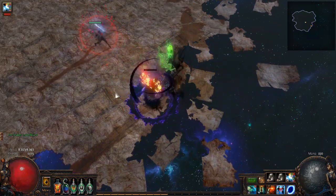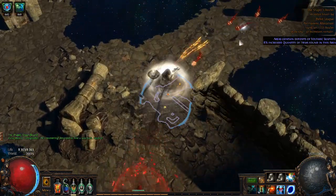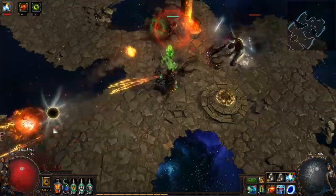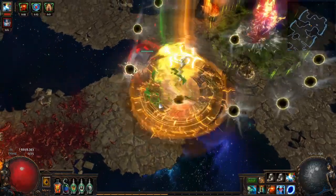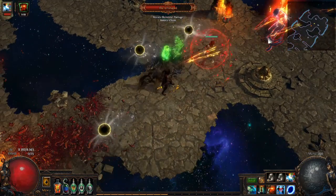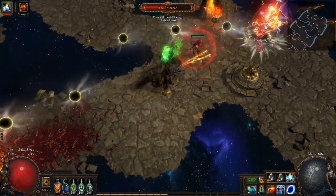In Phase 2, we get Shaper down to 25% health, and we're once again teleported to a different dimension where we once again have to fight the laboratory boss. He does the exact same things, except in addition he periodically does a volley of Frostbolts. If you're ranged, it's fairly easy to avoid. If you're melee, I suggest you let a Warchief Totem do the work, as he can be quite sketchy as a melee character.